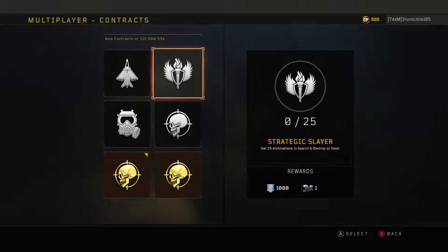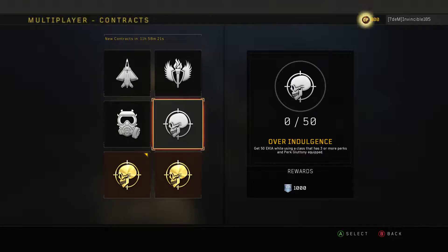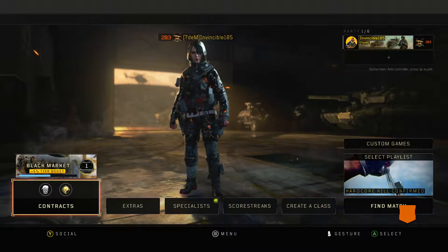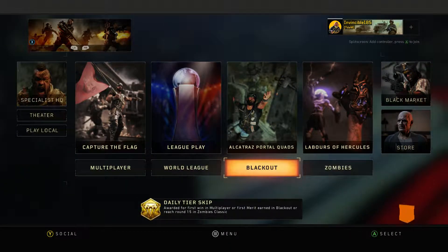There's also a challenge to earn five Chopped Up medals by killing with the combat axe - that's something my friend Wacko would definitely get easily. I'd take some time but I'd be down for it. So that's the multiplayer contracts - you get six crates and it's easy. Let's go check out Blackout contracts.